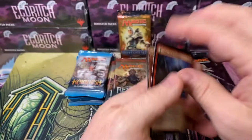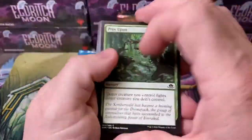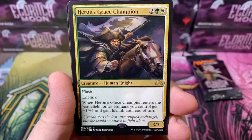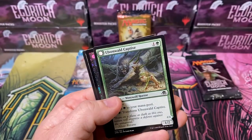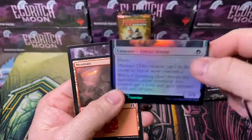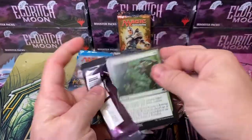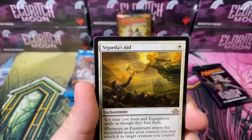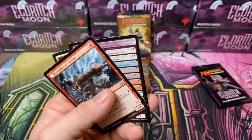On the back of this guy - Eldrazi Werewolf. Heron's Grace Champion - four mana, Flash, Lifelink; when it enters the battlefield, other humans get plus one plus one and lifelink until end of turn. He seems decent. And we've got a foil back here - the foil half Eldrazi giant card, that's definitely cool. Citanul's Aid - this card is one of the best cards out of the set, it's worth a few bucks, glad to hit it. With a Conduit of Storms as well.